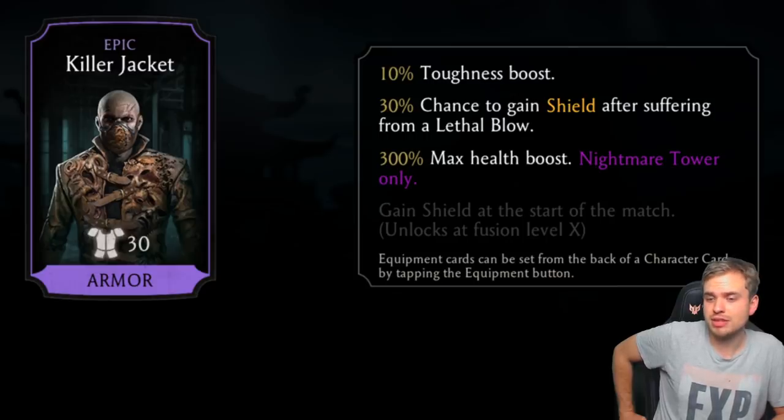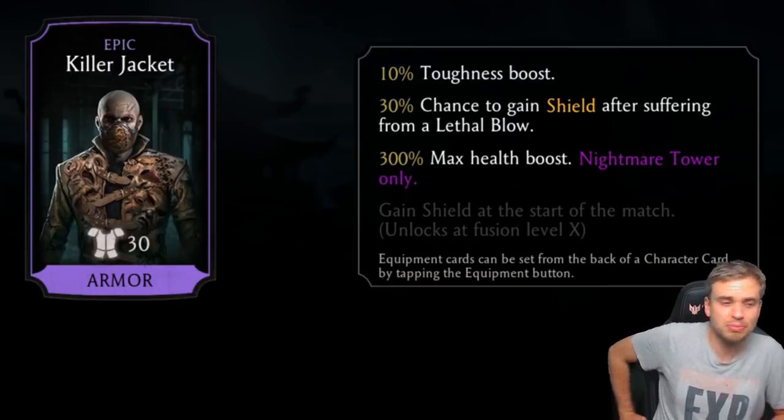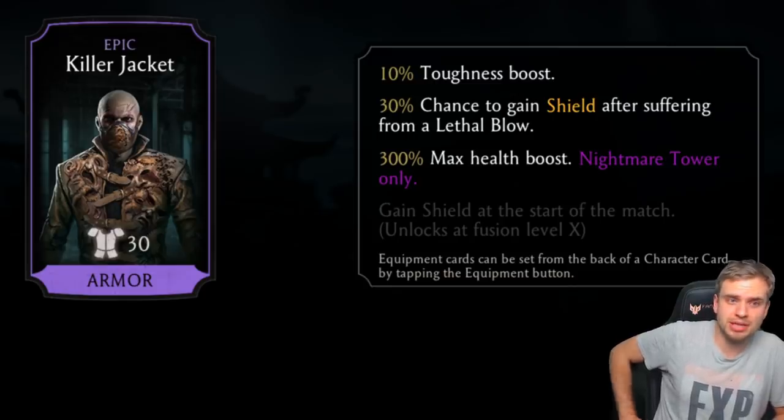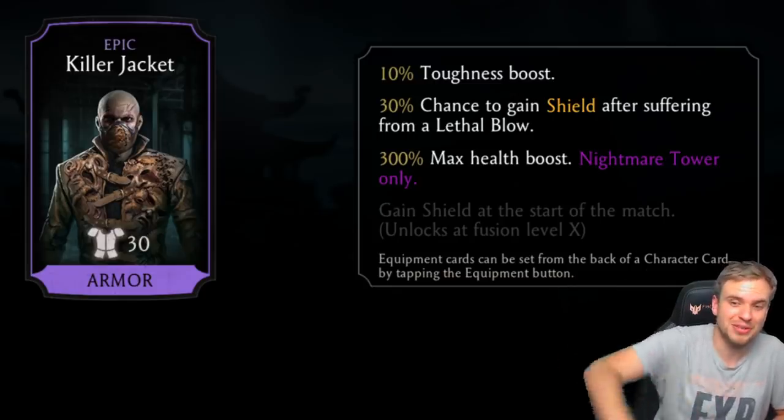There is some gear that can give you a lethal blow chance, so if your opponent has it you'll have a chance to gain shield — and shield is probably one of the most powerful buffs in the game. Gain shield at the start of the match — you don't really need that unless you're fighting some X-ray teams, but there are other ways to deal with it. For an epic piece, this is a little underwhelming.